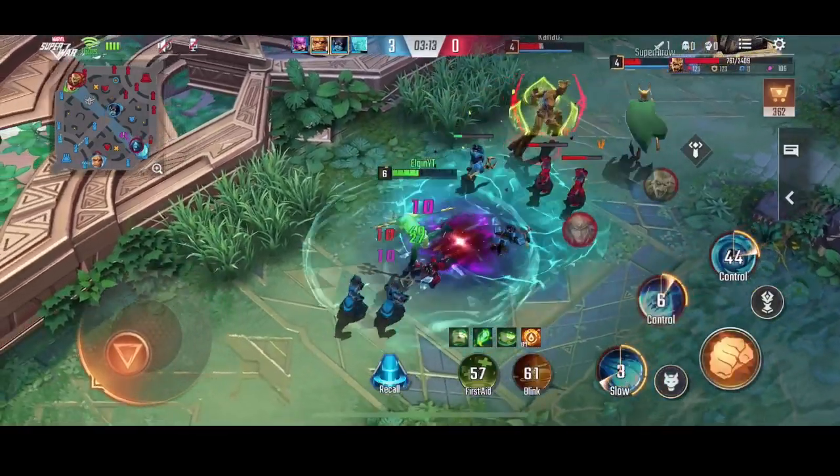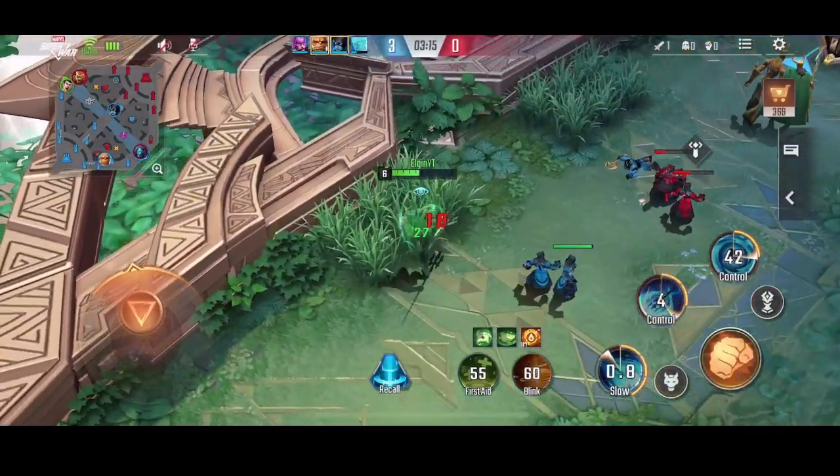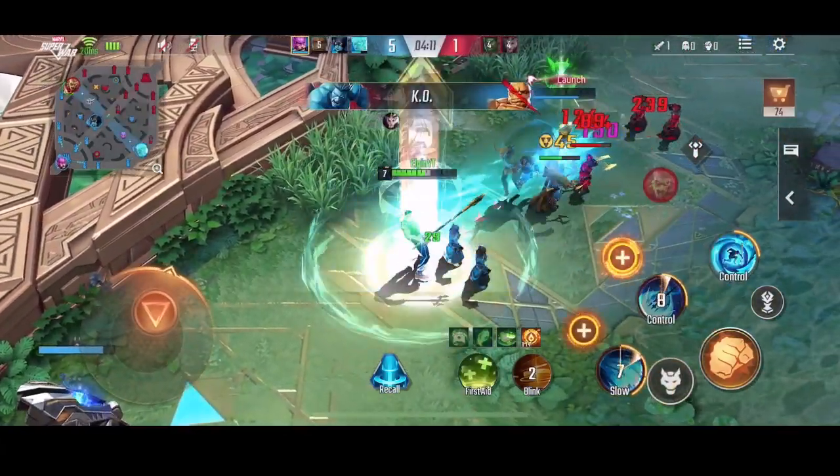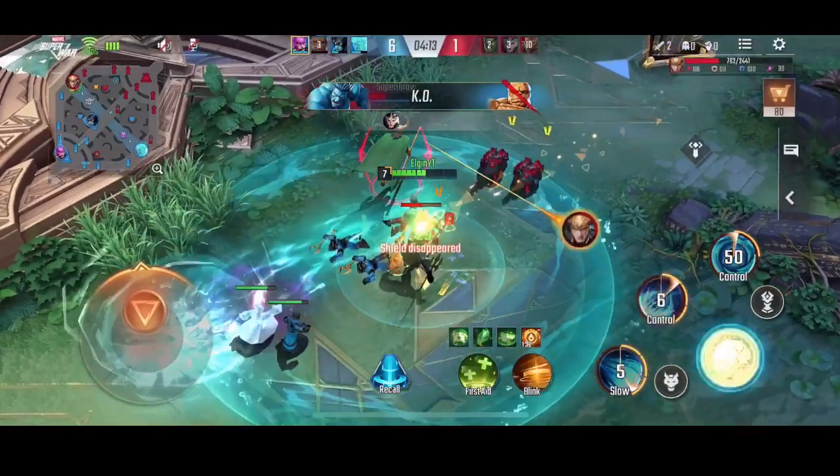Anyway, let's go to your passive skill. Each time you use a basic attack on an enemy hero, you create a pool of water under them for 4 seconds. It has a cooldown of 10 seconds.